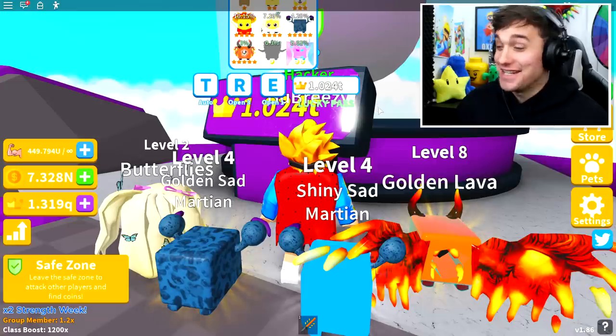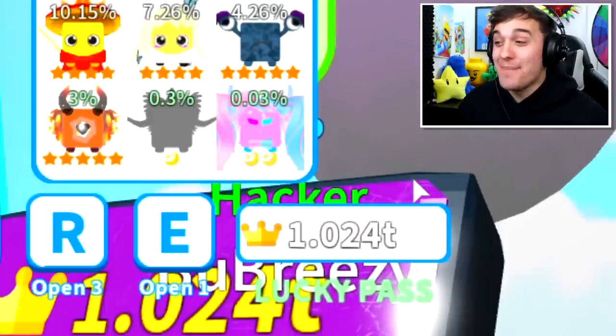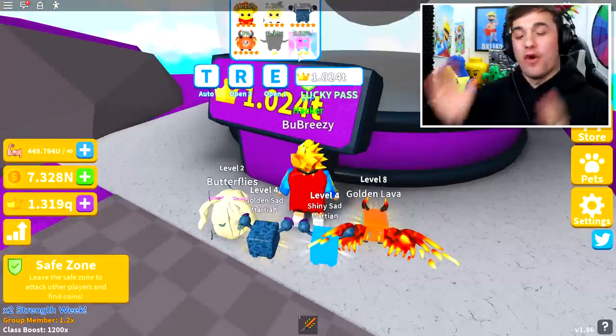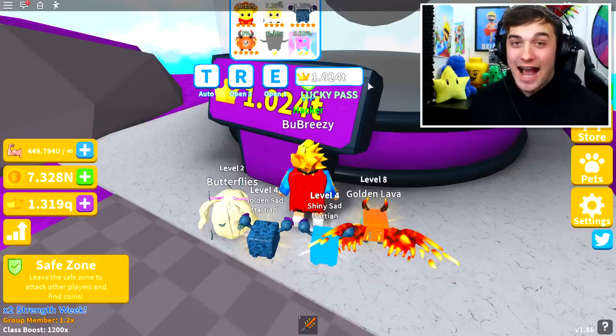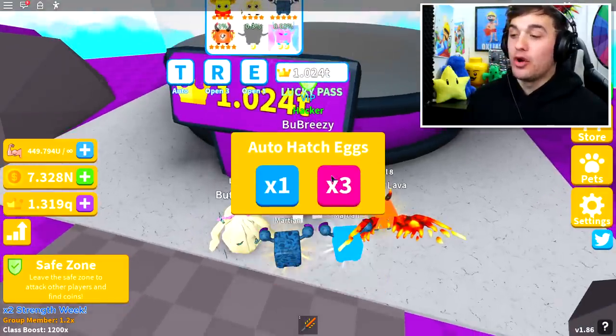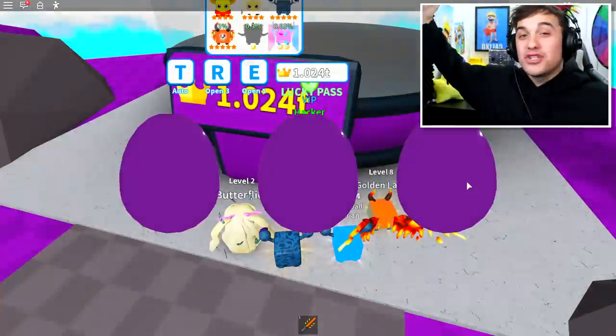Do you see that? Are you kidding me? Is that what you think it is right there? Yes, it is! As you guys can see right there on the screen, I have already got myself the Double Moon Pet. And the funny thing about this is that I actually hatched it on my first egg opening. I literally came up here, pressed auto, pressed times three, and pow — it was right there.